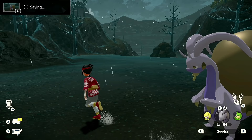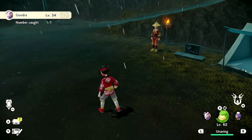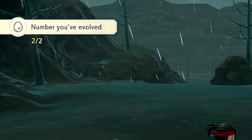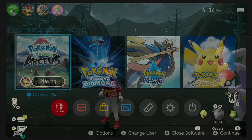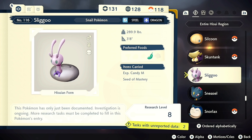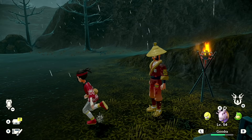I noticed a strange egg icon in the top left of the Goodra dex entry — number caught, number evolved, and then an egg icon. I'm wondering if that's a placeholder for when a Pokémon can't be found, or if there's no shiny Sliggoo data in the game. I'm only on version 1.0 and didn't update to 1.0.1. It is showing me the regular and shiny version though, with that big bronze circle on the shiny.